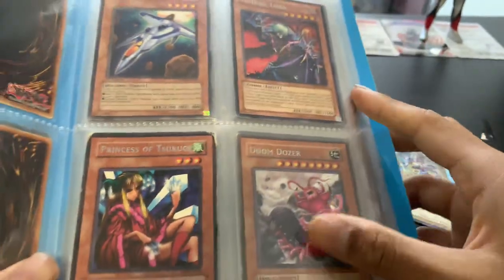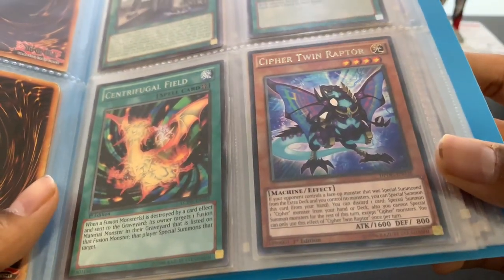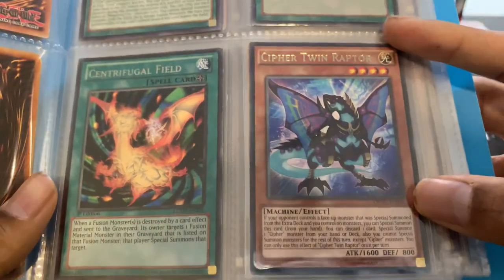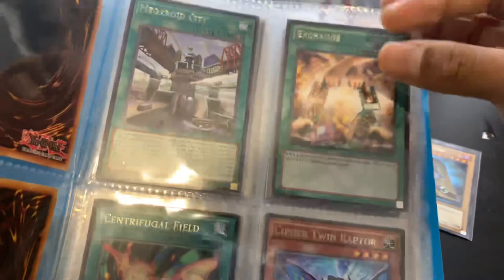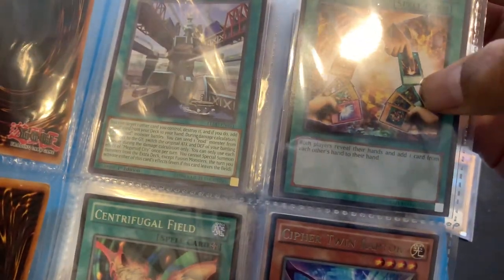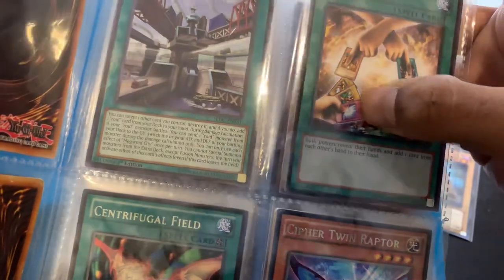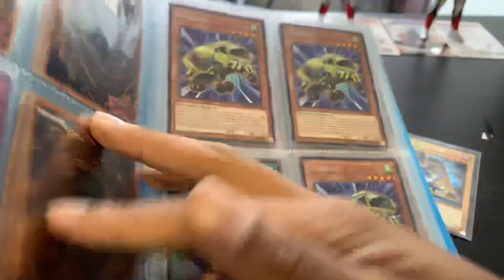Got Vampire Lord, Doom Dozer, Princess of Surugi. Centrifugal Field, Cypher Twin Raptor — I think these are the newer ones. Raiga K, Paul Greed, Time is the Dark Magician, Mirror Force, Exodia, Exodia — cool! And Megroid City.